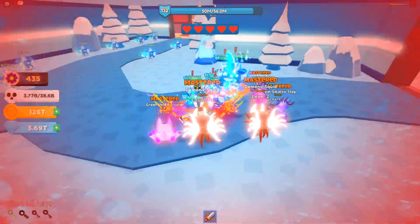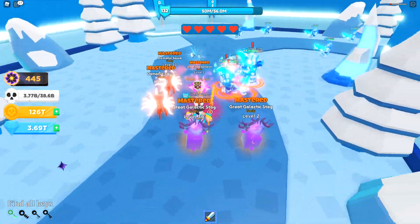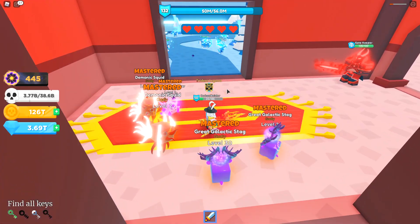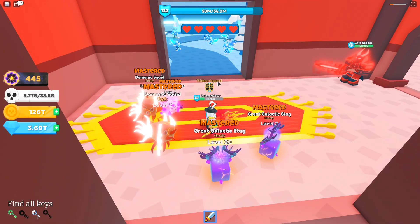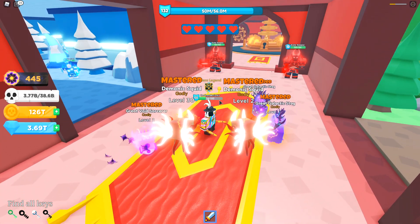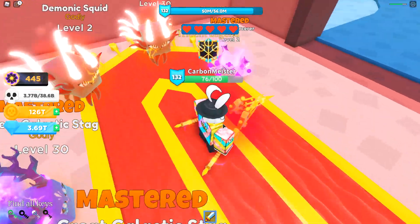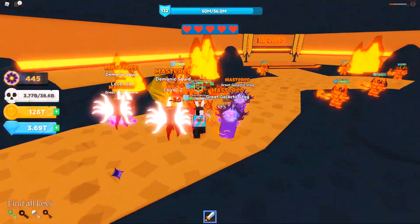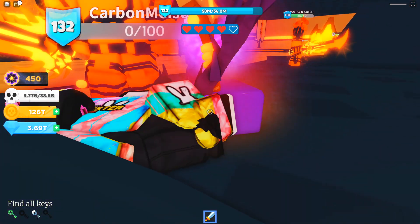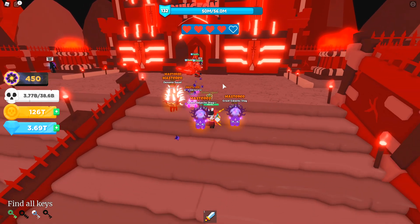Walk on to the next room for your next key. You do not have to kill every single thing in the room — sometimes you get lucky and get it early. I actually just got it right there! Grab the key and get away from the enemies. If you leave the room they just run back to their positions, so don't worry about the rest. Let me regenerate health and move on. Here we are in the next room — I believe this one is called Inferno. Unfortunately I just died here for the first time.